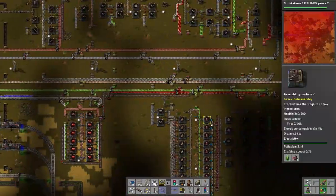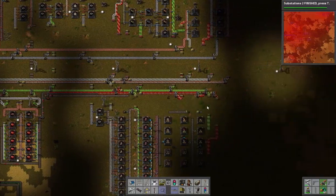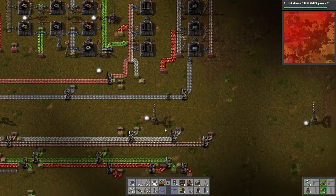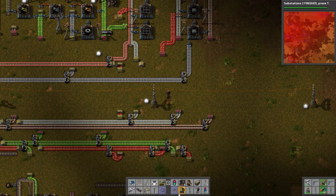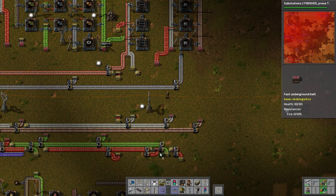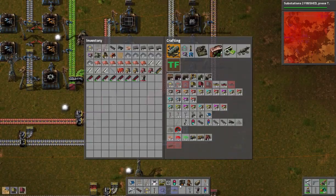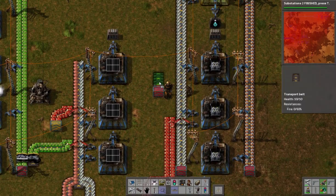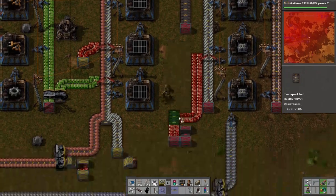Let's do something with those. I'm not going to route them down here yet — we do need them here for better processing. So let's bring them up. It's kind of messy, very messy actually, but it should work all the way up. I hate having an odd number of belt in my inventory.